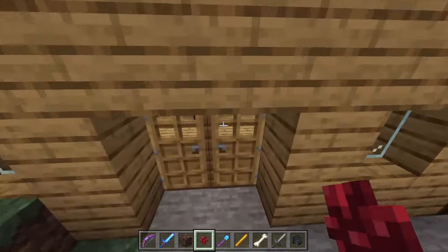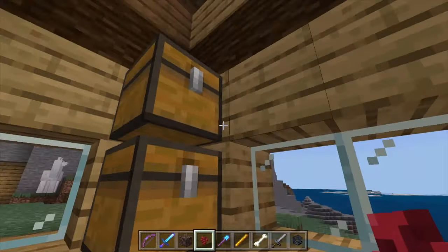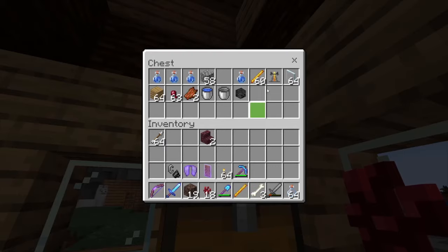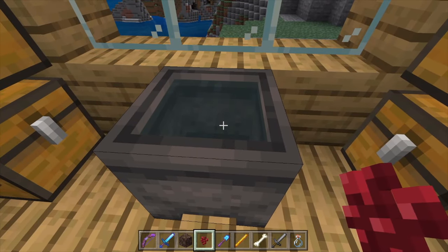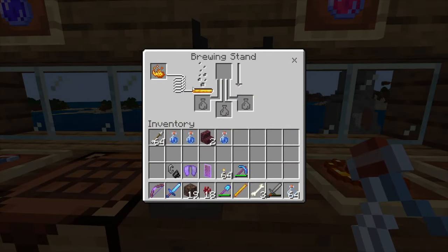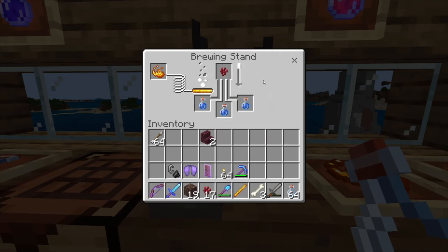But we now need to make our Awkward Potion, and it's very simple. We will need glass bottles — we've got the blaze rod there. So what we need to do is fill three bottles of water, and we still have some blaze powder in here, which is good. The blaze rods turn into blaze powder, and that is your fuel. Now you need to put in the nether wart and your three water bottles. We wait for 20 seconds, and out will come our Awkward Potion. The Awkward Potion is the basis for pretty much every potion in Minecraft, and a lot of the ingredients for many potions come from various things, many of them from the Nether.